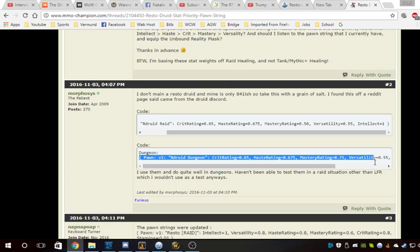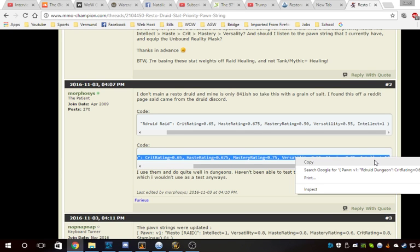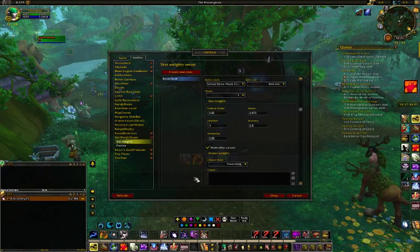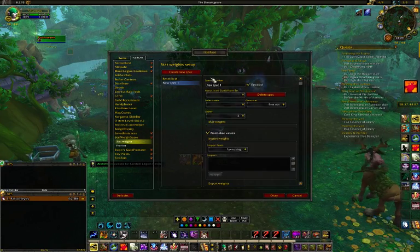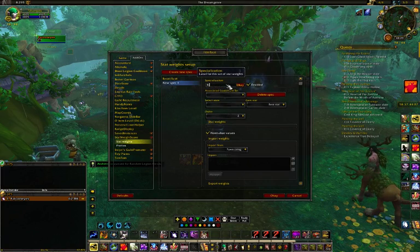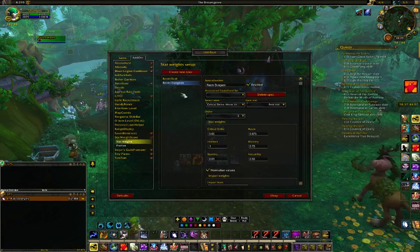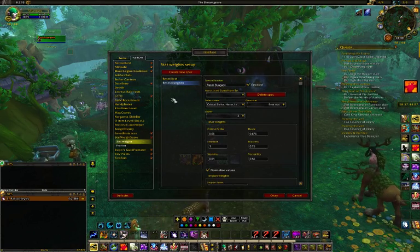Now we go to the dungeon pawn string, copy and paste that one as well, go back into WoW, create a new spec, call it 'Resto Dungeon,' import from pawn string, Ctrl+V, accept. Now we have these two different strings set up.